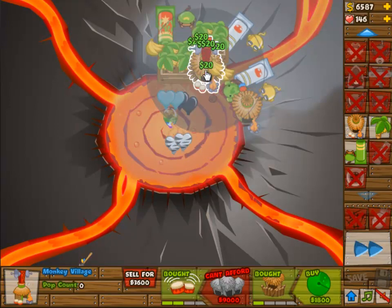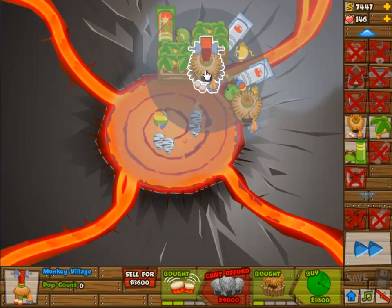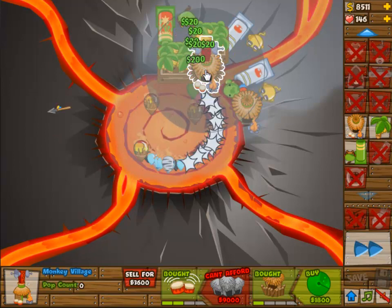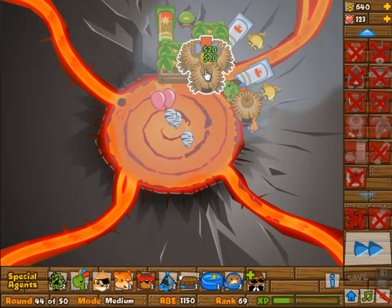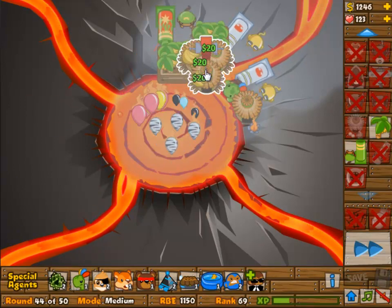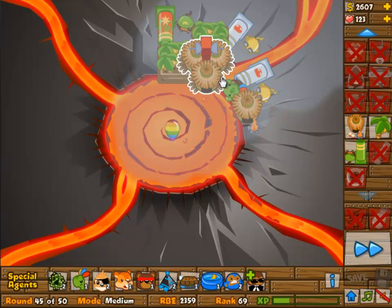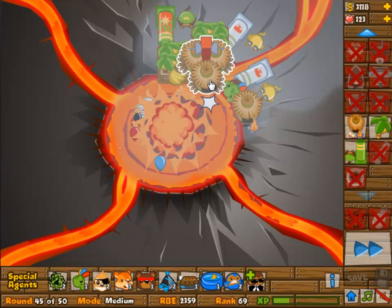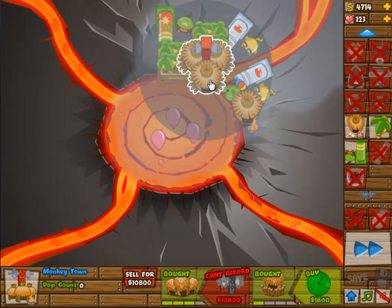We're going to upgrade the village to 4-1, and with a 4-1 village we should be able to take out the MOAB. We need to make sure that we get that last upgrade — that fourth upgrade on path 1 — by the time we reach around round 46, and then the rest is kind of a breeze.